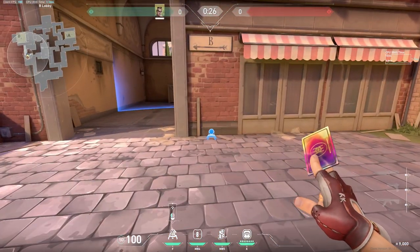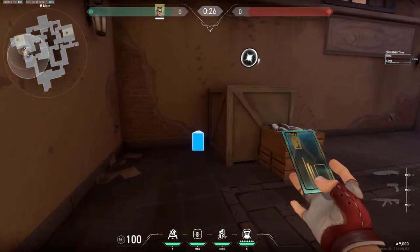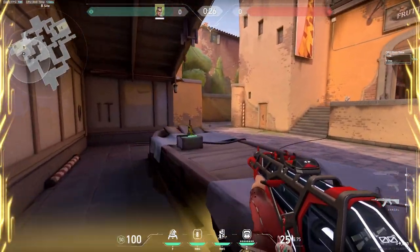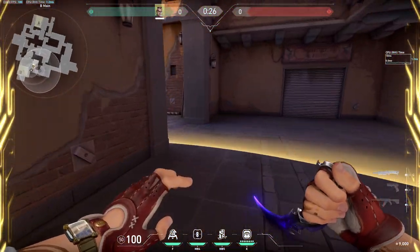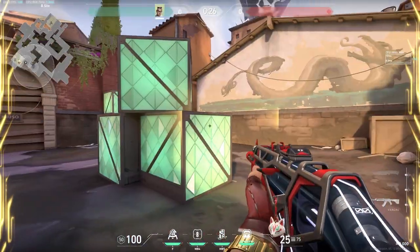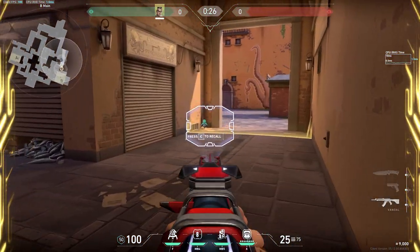Attacking on B site, I like to place the trip right behind you, then place the TP right here, and you have the option to walk out onto site, close door, and TP out. It's really safe, but if you're not going to be the one closing door, you have all of lane to play, and also a little of site, and again you have the option to TP out. Watch out behind you.